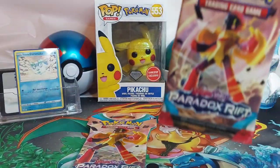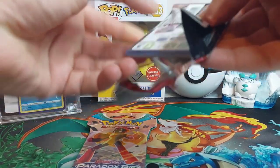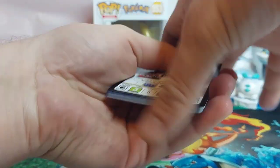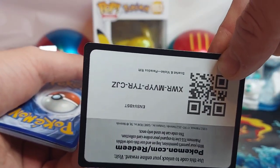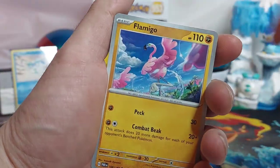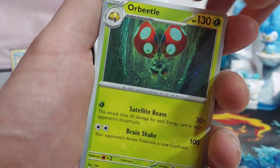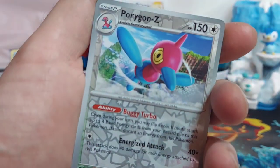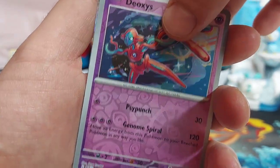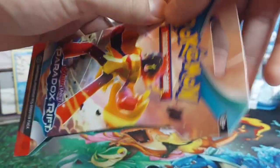That was just an OG holo — the Brute Bonnet — into the second pack for the Paradox Rift. I will say again that this set has, I think, 30 full arts, so there's a lot of good artwork you could pull from here. Whismur, Flamigo, Porygon, gen one Chansey, Cursed Duster, Heracross, first reverse Porygon-Z, second reverse Deoxys, and a Deoxys OG holo — we'll sleeve that up later on.